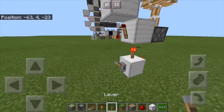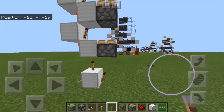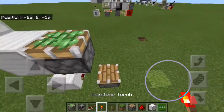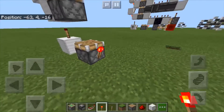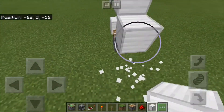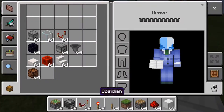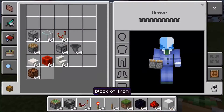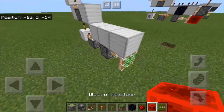You can flick your lever just to turn everything off while you work. Now go over here, place a normal piston facing up, torch on the side of it, and place four blocks here like so. Now you can place a sticky piston facing out like that with a redstone block on its face.